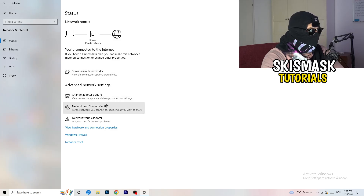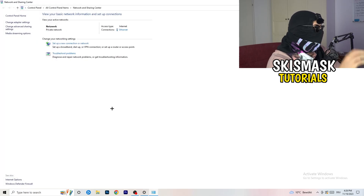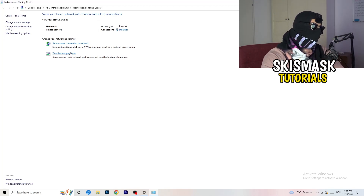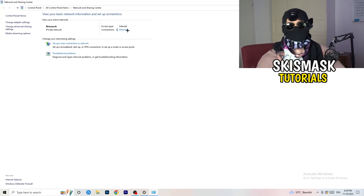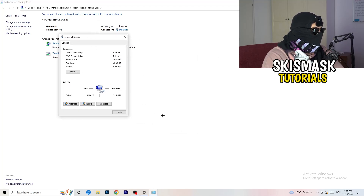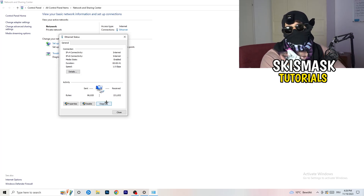Now go to the second option called 'Network and Sharing Center.' Click on that, and from there you can also go to 'Troubleshoot problems' to have Windows find any issues. You can also click on your active connection link — it will be shown in blue — and from that popup you can click 'Diagnose' to diagnose your connection and check if something is wrong with it.